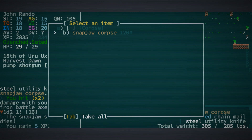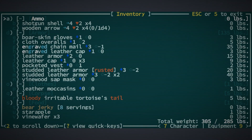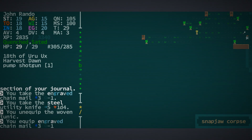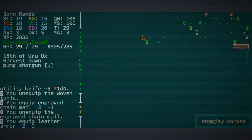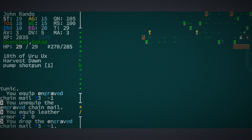Let's grab that steel utility knife because 1d4 is not too bad. We're probably overburdened now that we've picked up that chainmail — and indeed we are. If we were to equip it at 3 negative 1, that would give us armour value 4, dodge value 4. I'm not sure that's really worth our while, so let's pop our leather armour back on. 3 and 5 is much more nifty.